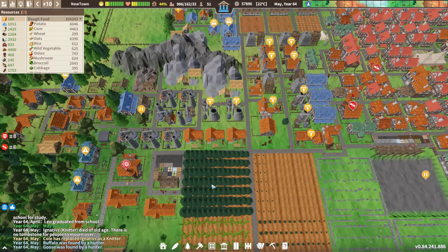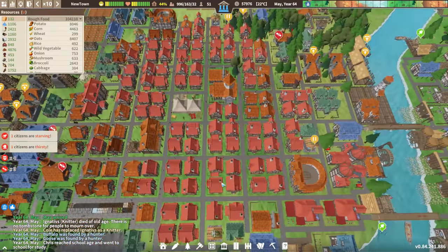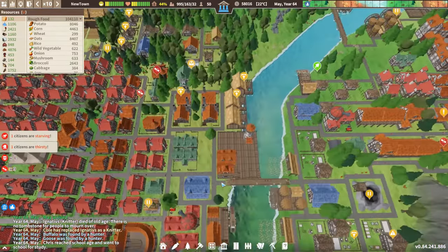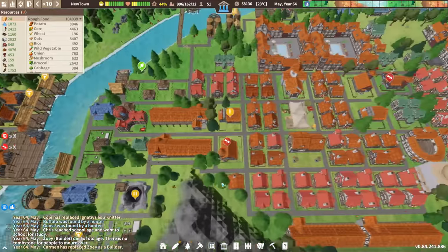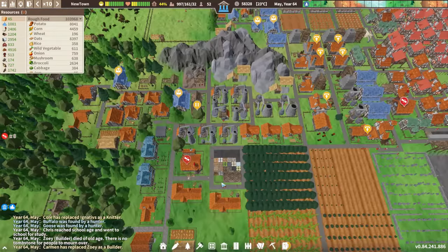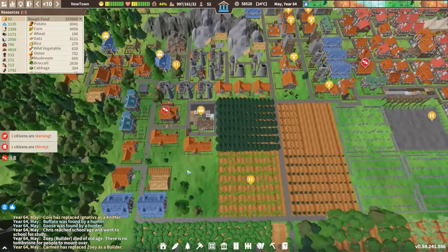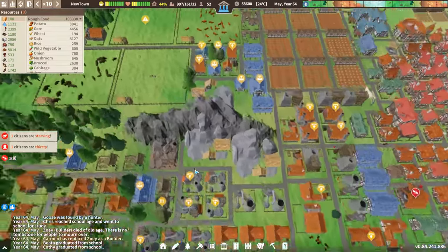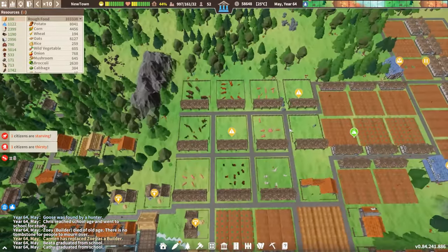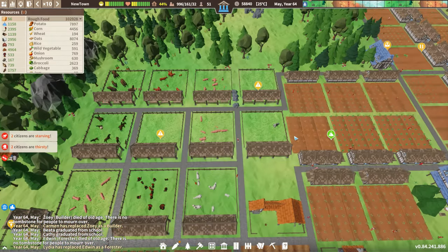Seven — six, five — hopefully they're all in the hospital. Three — perfect. Buffalo and goose, okay. Still only one cow — let's turn both of those off for now. We got dense orchard, dense forest, dense farm.